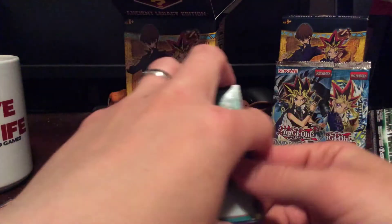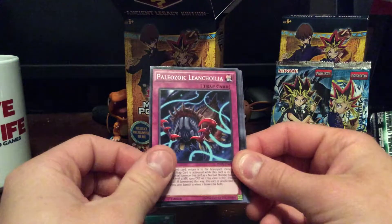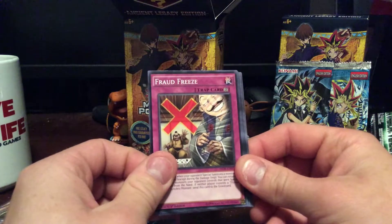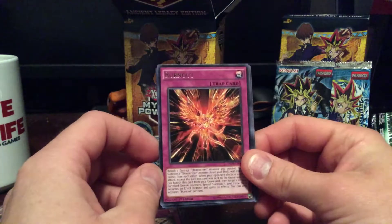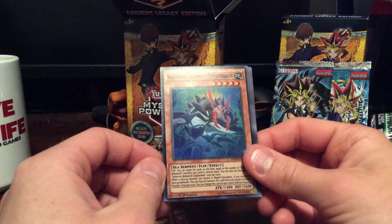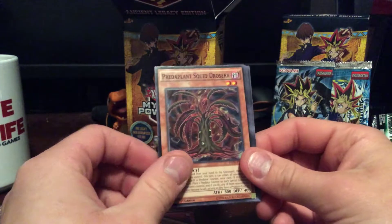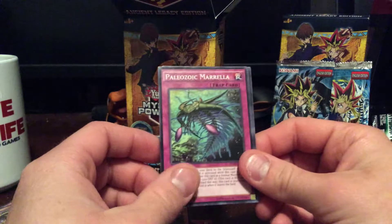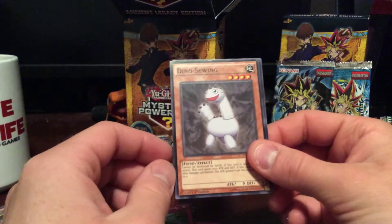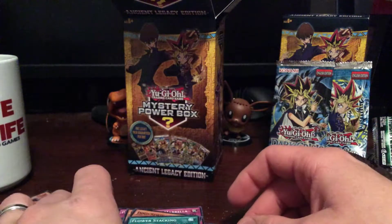We have Quarantine, Paleozoic Leech, Carnilla, Fraud Freeze, Burnout, Superior Behemoth, the Squid, Paleozoic Mirella, Dino Sewing, and Flower Staking.